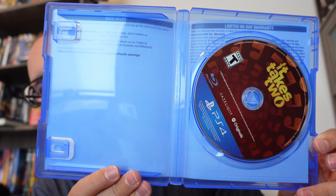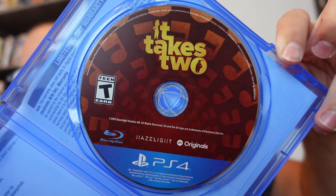So we're going to pop it open. We have a pamphlet here that is not a code — it just kind of explains to you what to expect. And then we have the disc.